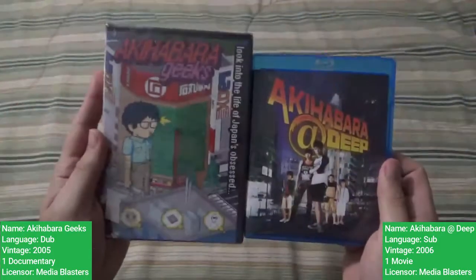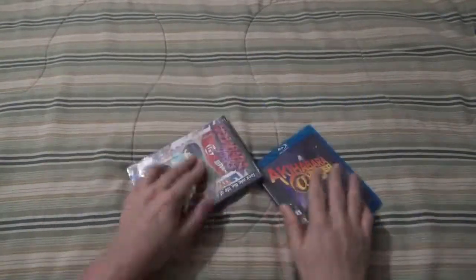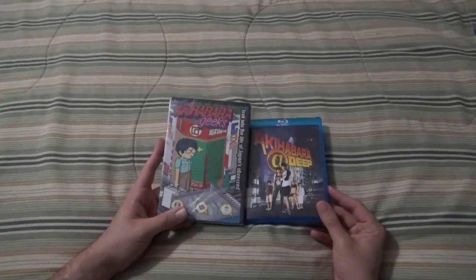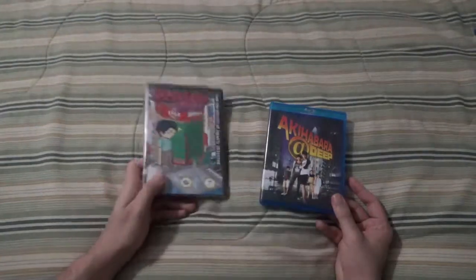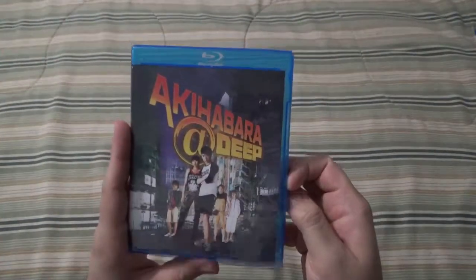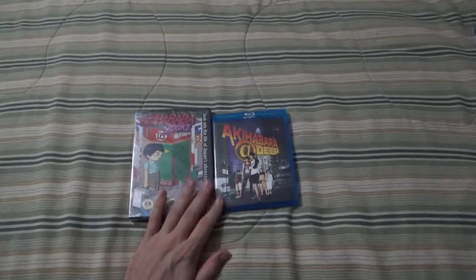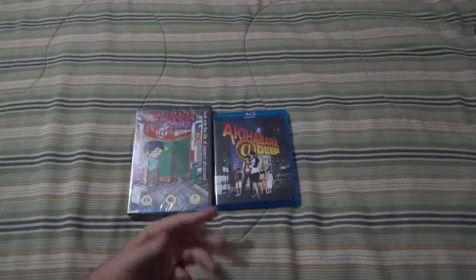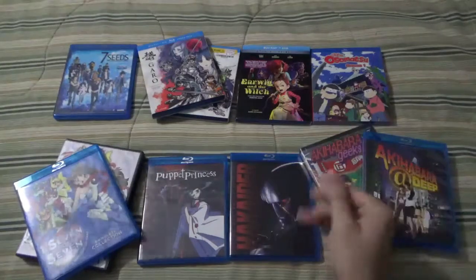Akihabara at Deep — or Akihabara Geeps. We have the fronts, the spines, and the backs. This is sealed so I don't want to open it. I believe these are the same movies just under alternate names — please comment below if I'm wrong. Since it looks too awesome to open, I'll leave it. Going into the Blu-ray, pointing out the run times — these are two different but possibly related things. I know there is a TV series according to Wikipedia. I need to freshen up on my Asian live action.